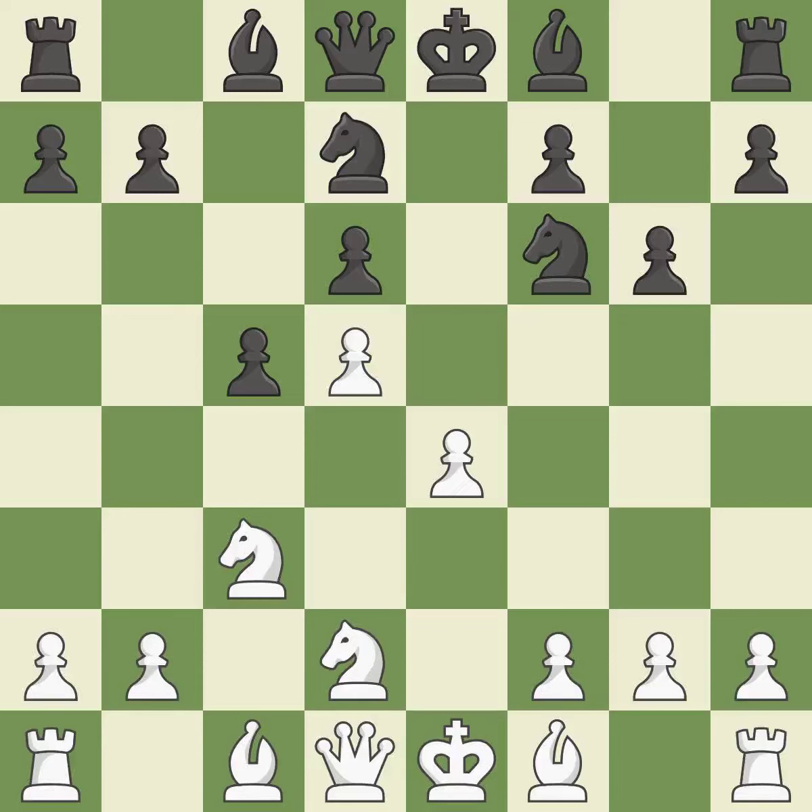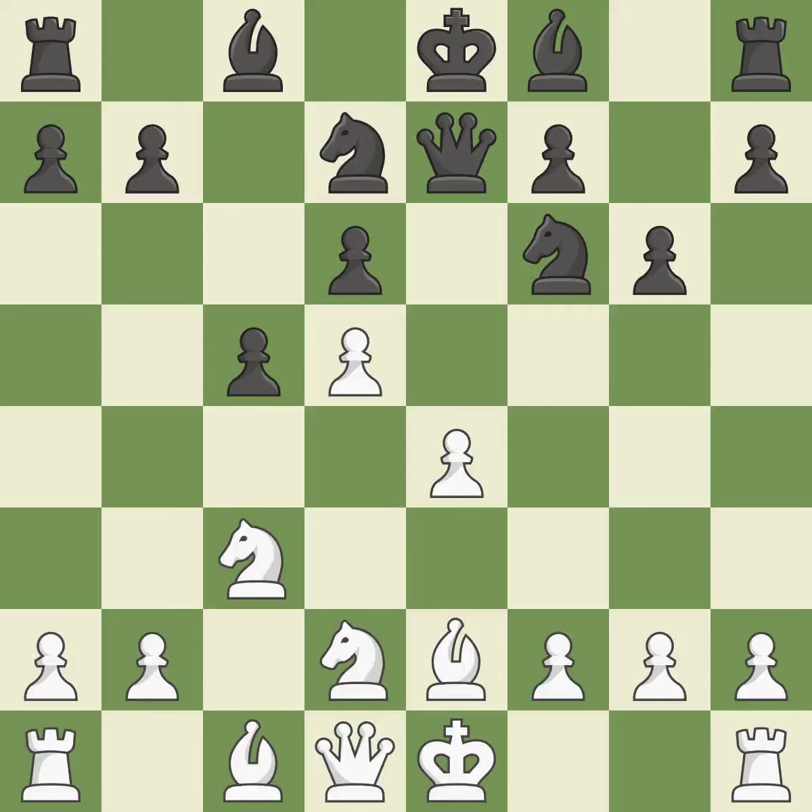The bishop is prepared to move into a functional square — it is the final book move. By developing the queen from its starting square, this activates the queen. By developing a bishop from its initial square, this activates it. As a result, the bishop gains flexibility on the long diagonal.